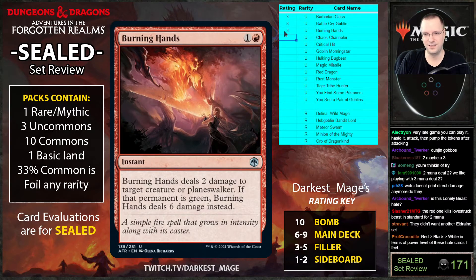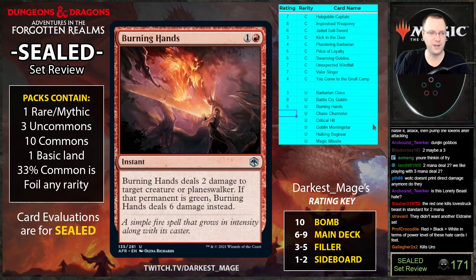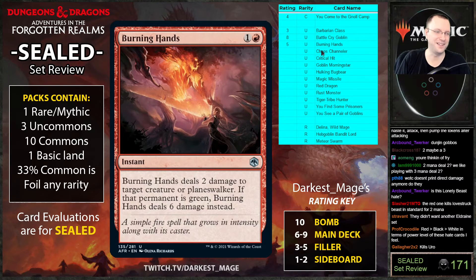Burning Hands is basically a two-cost shock with upside — maybe it's a four. There are a lot of three-twos and two-twos in this format that draw cards on hit that you just have to kill. Maybe this is actually closer to a five — you just always play it and be unhappy with it. It sure does kill Uro.